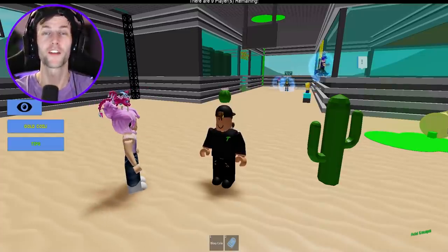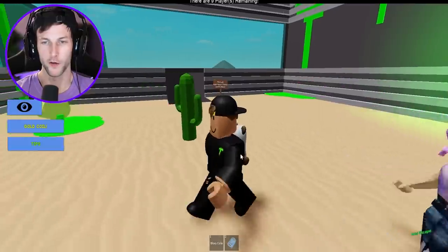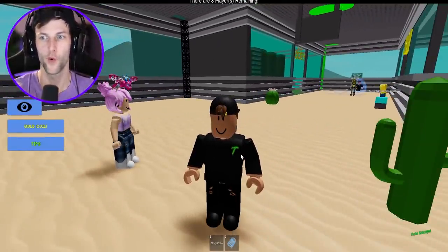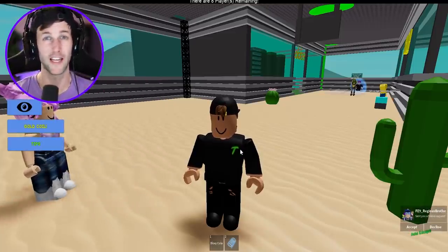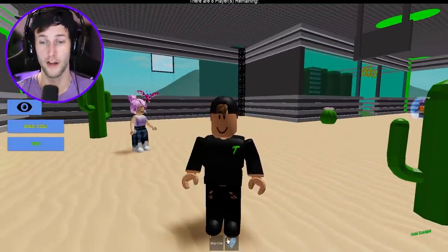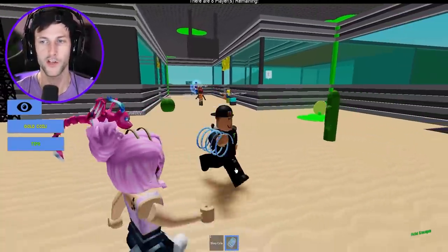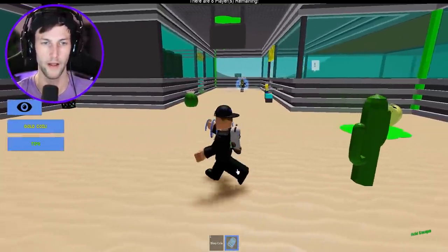Welcome back to another Roblox video! Today we're playing Acid Escape. We got to do these crazy obbies and reach the top before the acid rises up and oofs us. I tried a test run and got oofed instantly — it's actually kind of tough. We're waiting for the next round to start. They gave us bloxy cola for free and this awesome gravity coil, which we actually need in the obby to jump real high.